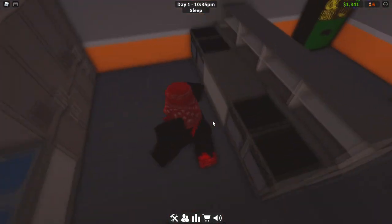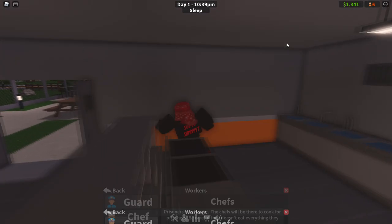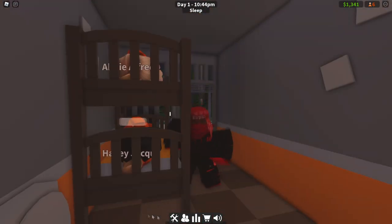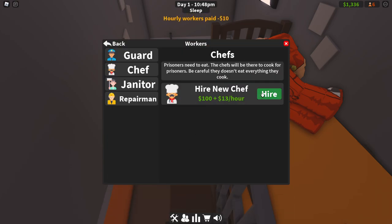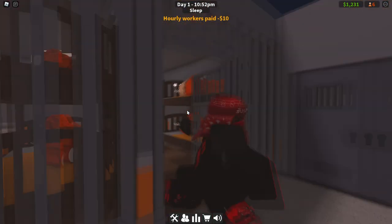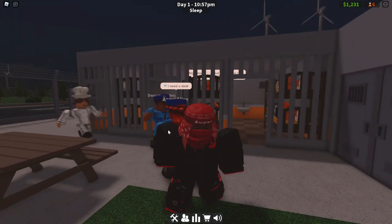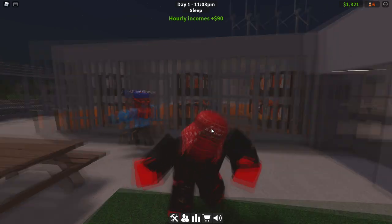The next complaint is 'food rations are too small.' That means you need another chef or another stove. I currently have no chefs, which means I need to hire one since prisoners are complaining about food rations being too small. If you don't fix it quickly enough they will start rioting, so let me quickly hire a chef and now your problem should be sorted.